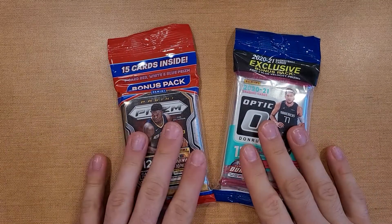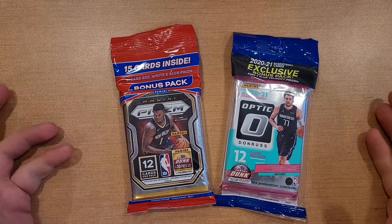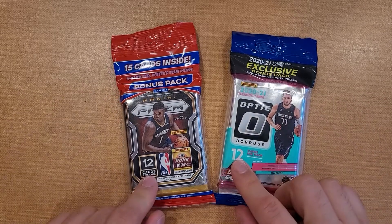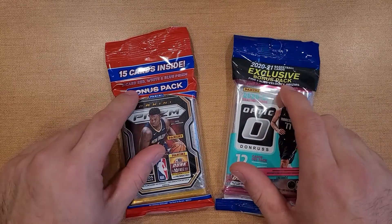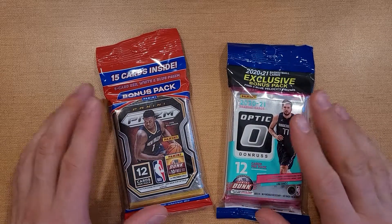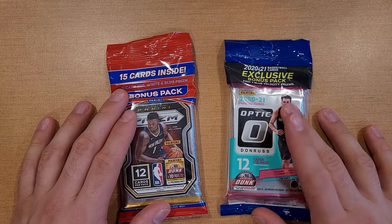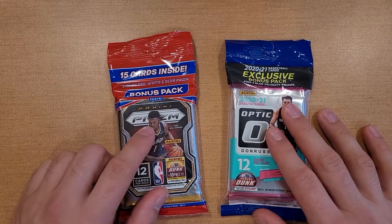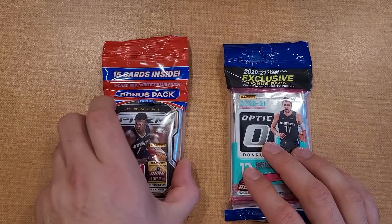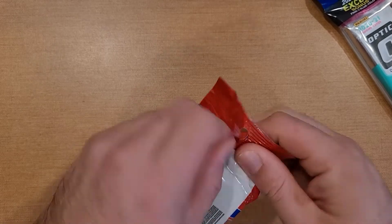What is up guys, today I'm doing a little cello pack battle between the 2021 Prism and 2021 Optic — both pretty high-end chrome basketball cards. We're looking at about 12 cards per box plus three bonus packs: red, white, and blue, and then the blue velocities out of the Optic. Price point they're both around the same, I think about 16 bucks. Let's go ahead and rip into these guys, starting with Prism since it came out first.